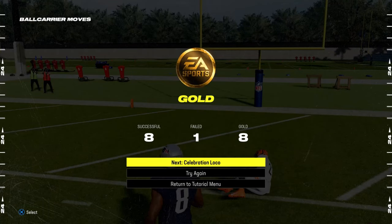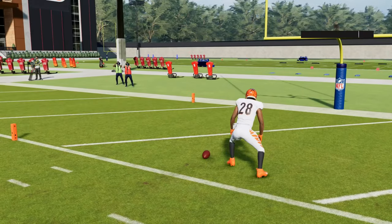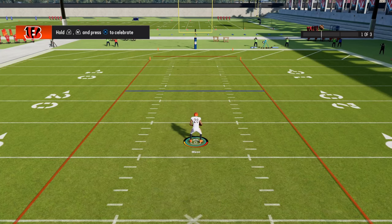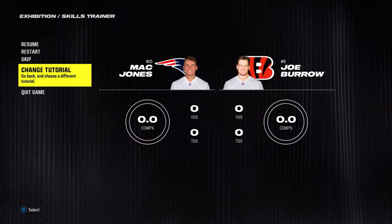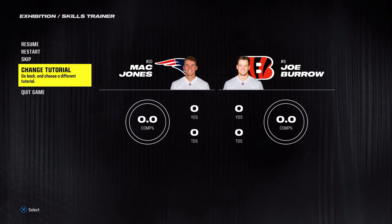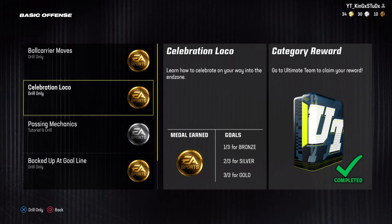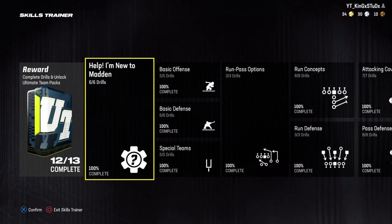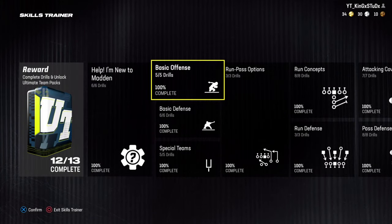So we have completed this drill. This was ball carrier moves and we ended up getting gold. Next, you could obviously go on to the very next one, which would be celebrations. I'm not going to show you all of these things. There is like a tutorial basically — you can just skip straight to the drill if you would like to, or you could just change your tutorial settings. But you've got to make sure that you complete all of those. Once you complete all of these different drills, you will get your award, and that'll be one of these special packs that you will see inside of Madden 24 Ultimate Team.